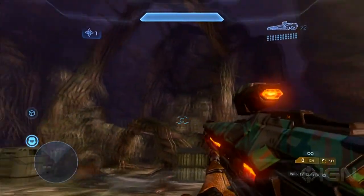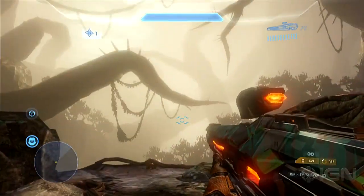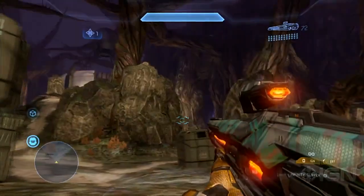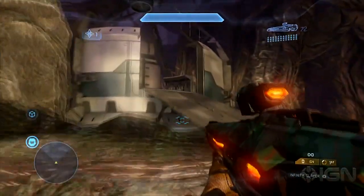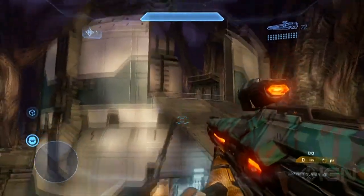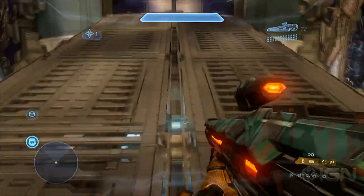So here we see one of the spawns is down by — it's almost like the beach spawn on Zanzibar. You're sort of the lower tier while the other enemy gets the base and then you have to push in and fight. So this looks like a great one-sided objective map. And right here we're looking at the tower in the middle, ring 2, and going up to ring 3.